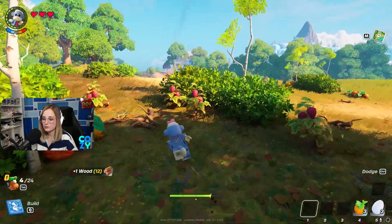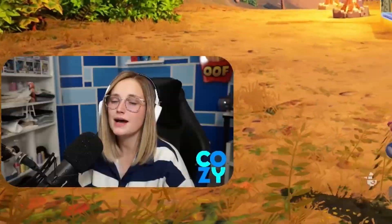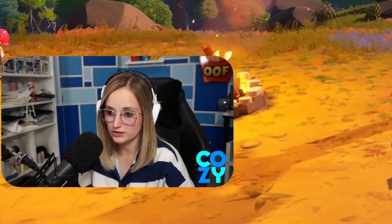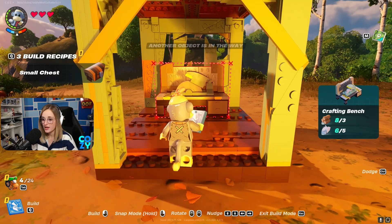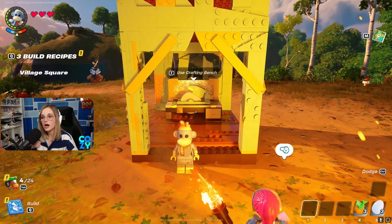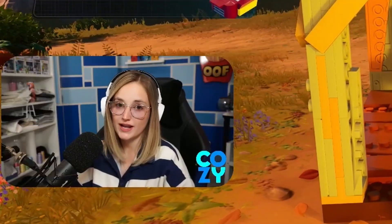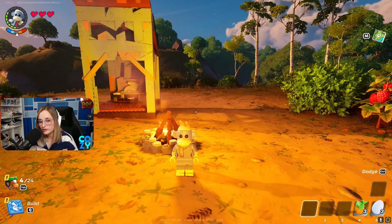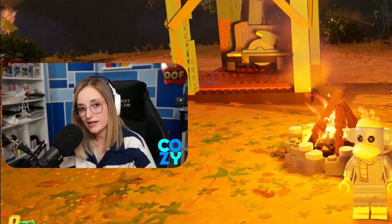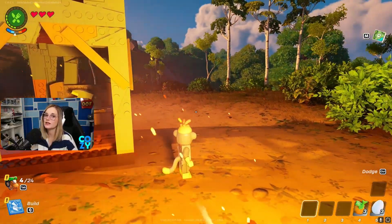One of the next most important things is to build a crafting bench so you can make tools — that makes your life so much easier. Always build your crafting bench under some kind of shelter because you cannot use it in the rain. It's also super important to always have a fire because when it becomes nighttime it gets cold, and if you get too cold you will die.